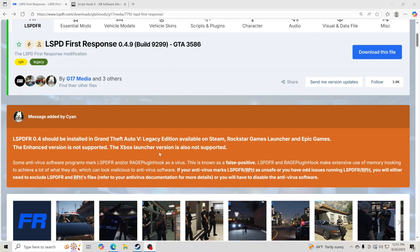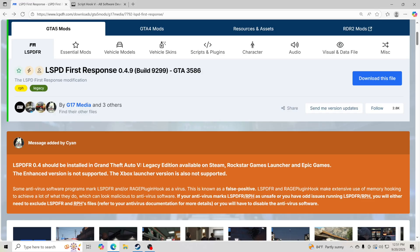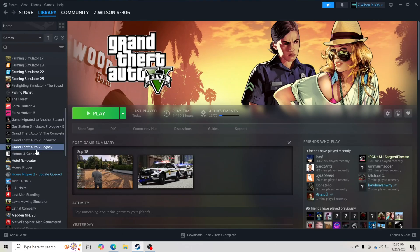Today we're just showing you how to install the basics for LSPDFR so you become law enforcement. For those of you that do not have Grand Theft Auto 5, I highly recommend getting it through Steam. This tutorial is going to show you how to install LSPDFR through Steam. It says LSPDFR should be installed on Grand Theft Auto 5 Legacy Edition — the enhanced version is not supported. So you want to start off with Legacy.